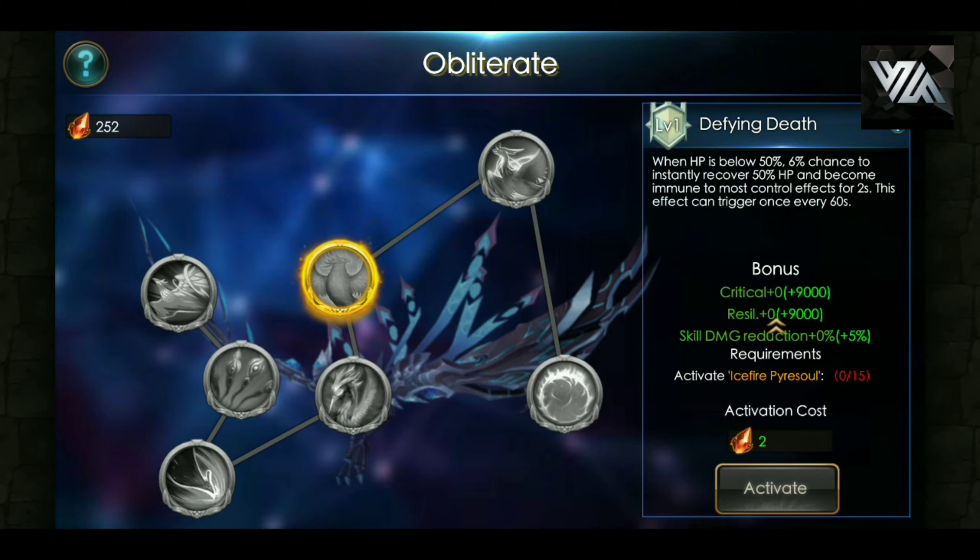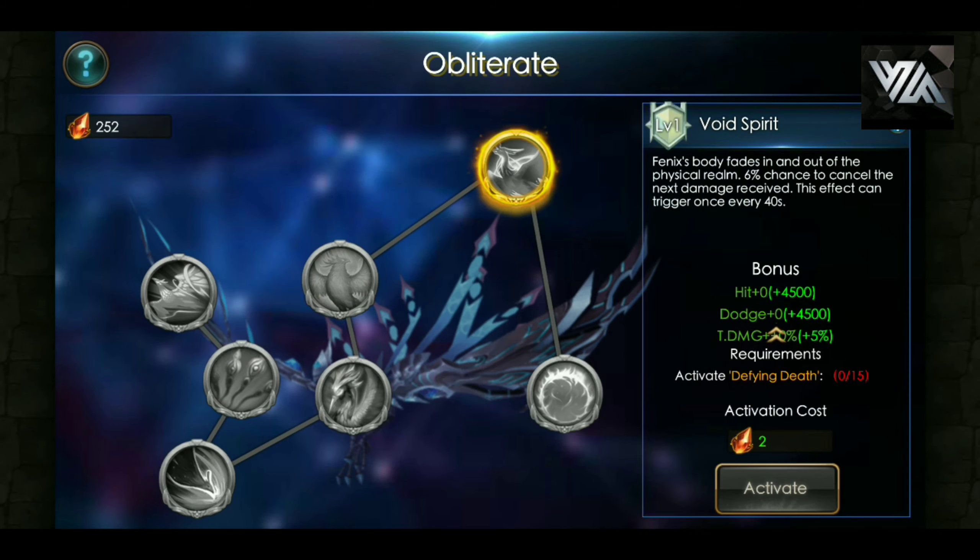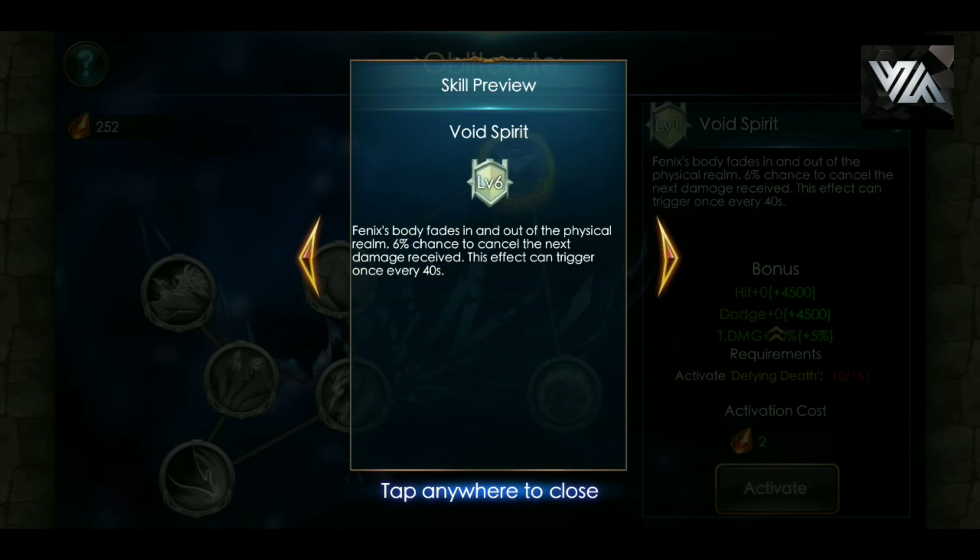Void Spirit: Fenix's body fades in and out of the physical realm — 6% chance to cancel the next damage received. This effect can trigger once every 40 seconds, so it just means you become invisible, I suppose. Oh okay, so it cancels any damage received — even if it's an ultimate, it will cancel it out. That is crazy. I'm very, very looking forward to seeing Void Spirit in action.